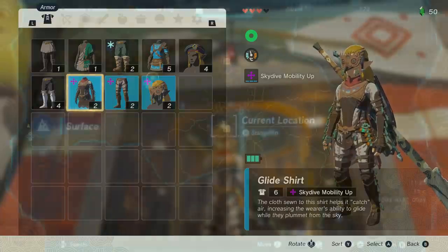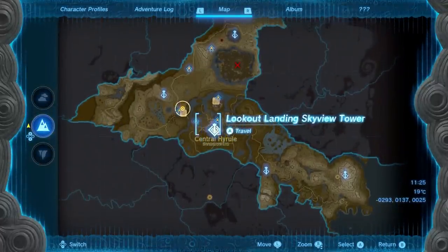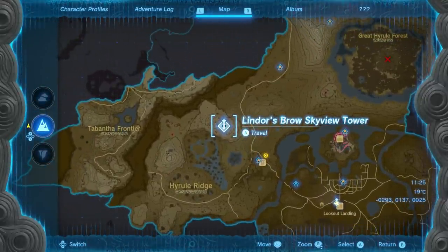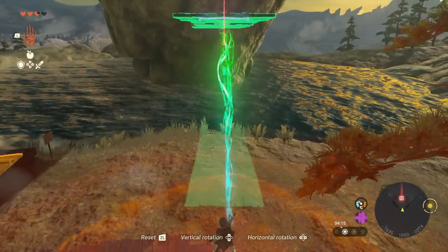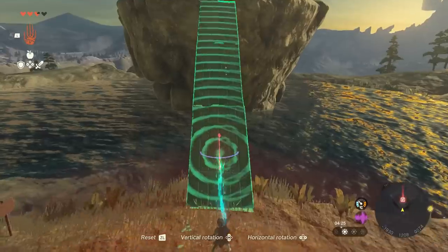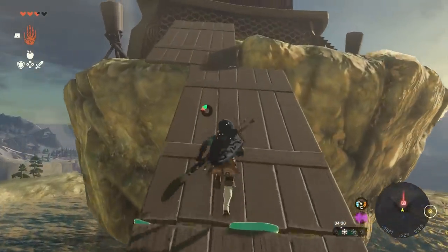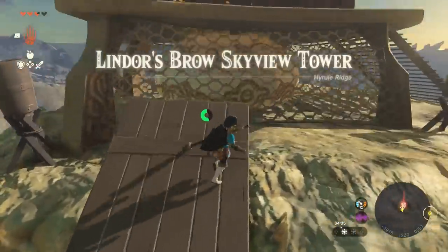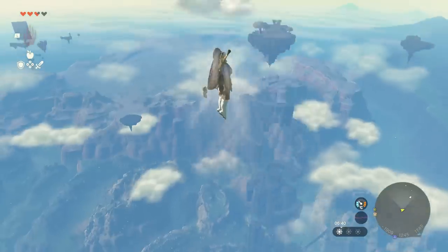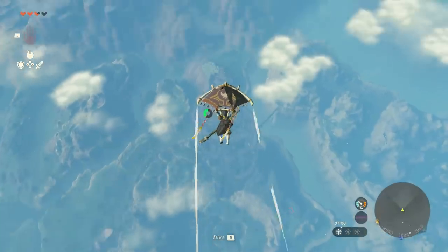For this we want to pay a visit to three particular skyview towers. The first is Lindor Brow Skyview Tower, to the west of Lookout Landing. It's not too tricky — there is a small pond surrounding it and it's raised on a cliff in the center. I did it by simply creating a massive bridge from the camp of building materials next to it, which let me run straight up. Once we've activated this and launched into the air, simply follow my glide path and you'll land pretty quickly on this island here.